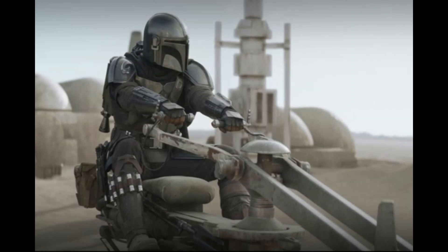Then we head back to Mos Pelgo, where Mando briefs the town to attack the Krayt. Obviously the Tuskens and people are teaming up, and this doesn't go the best. Then they go to the abandoned Sarlacc pit and the fight begins.